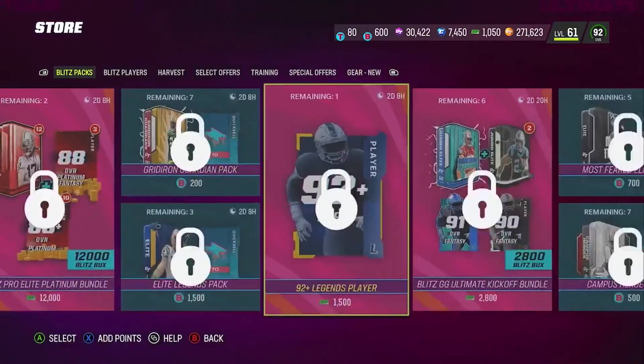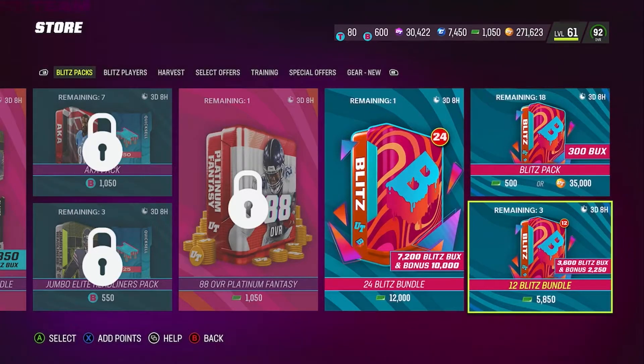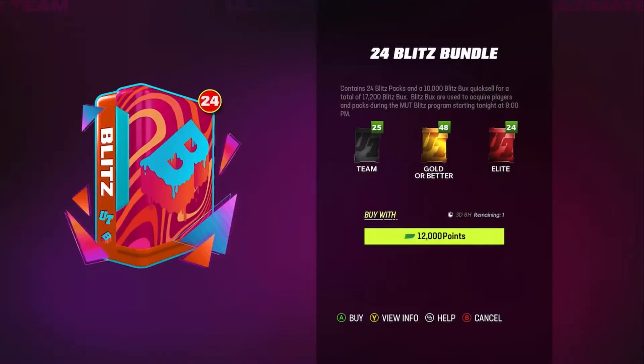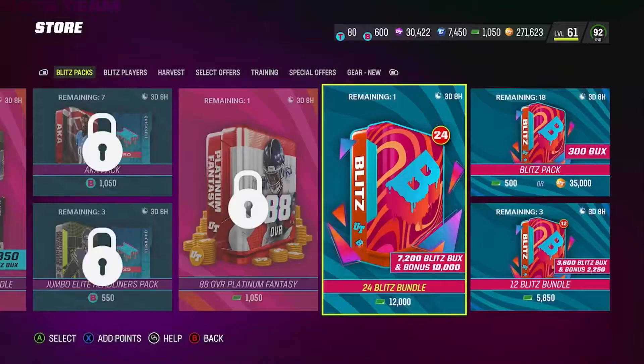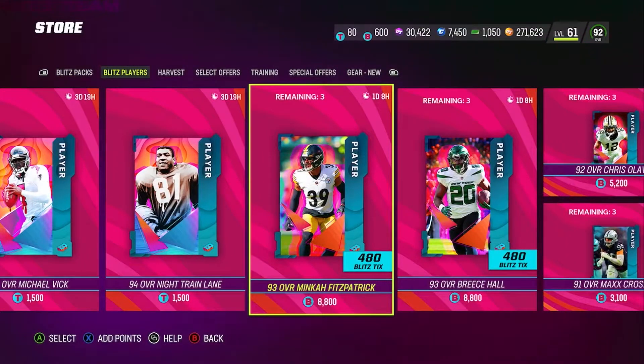I bought 194 manic points worth of packs — got 24 packs off that plus the 12-pack bundle. So you get basically 17k blitz bucks already, and I think you could already get close to a player off that. Every day you log into the game you already get blitz bucks points, and you need to use those to get Michael Vick and all the 94 overalls.